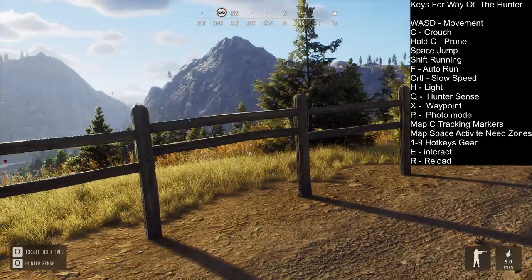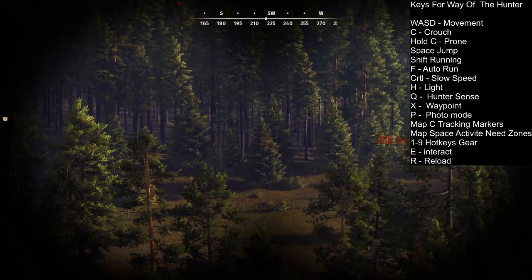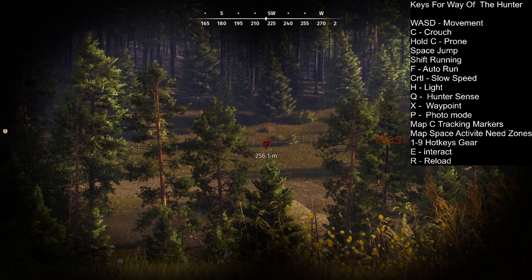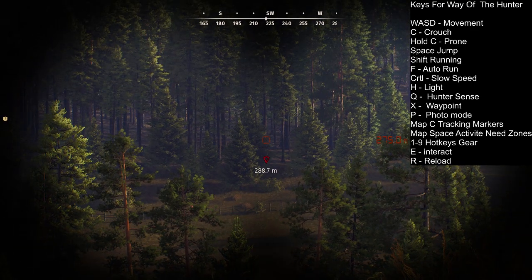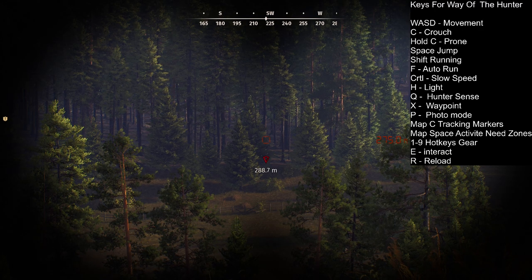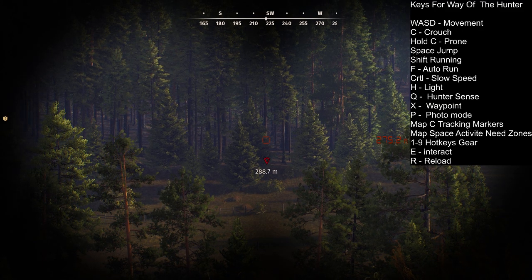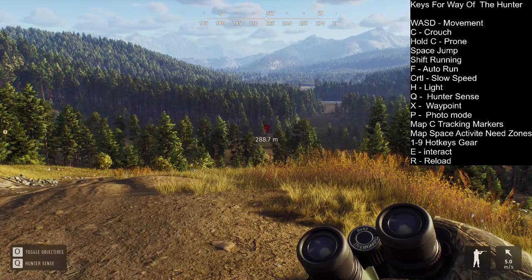The next one is the waypoint, which is very handy. If you go to the binoculars, for example I want to go to the fence — you need to push X and you can see I've put a marker with my binoculars. If I want to go a little bit further I put it here. It's very handy if you're tracking an animal and they are sitting somewhere: you can put your waypoint on that position, shoot the animal, and then you know where you need to run. Otherwise it's not always easy to find the animal or the blood trail.